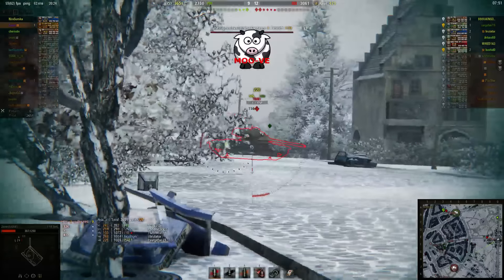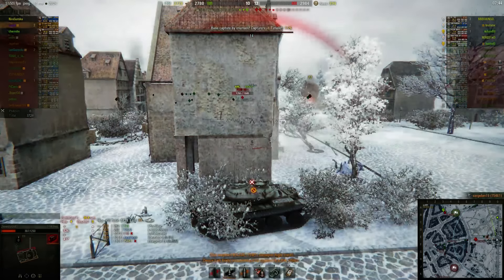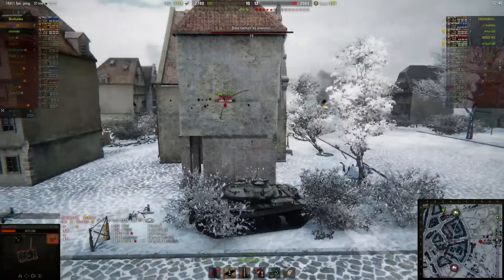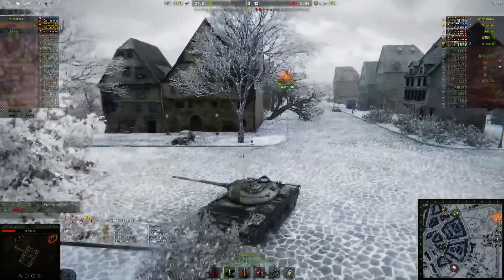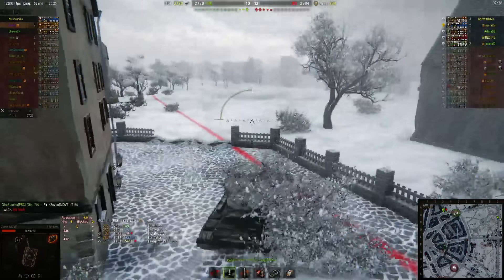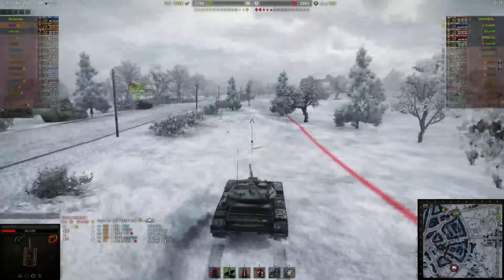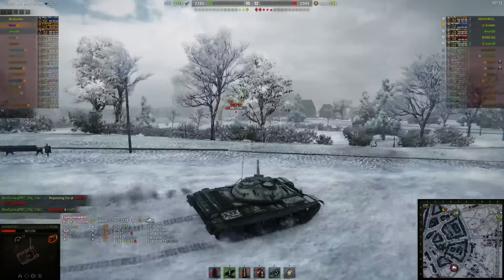We see the T54E1 is over here. Unfortunately we are one-shottable, but we need to take a chance that he is reloading, or misses, or zero-damages us — because we need to free up this side. What we absolutely do not want is to sit here and wait for him to get supported. This FCM is too slow and not going to get here in time. I can't take the FCM frontally, so I need to move back and let the 704 hit him. The FCM can't one-shot me, but I'm not going to deal the five shots of damage I need to kill him before he gets two off on me. So I need to move behind the 704.